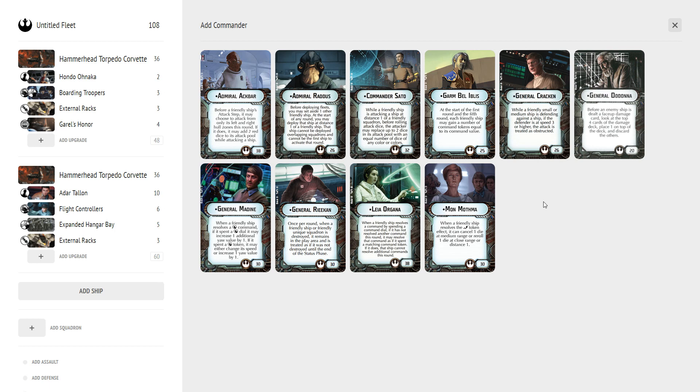Next is Madine. He can help, but the Hammerheads already have good maneuverability built in. He's best when they're flying fast at speed 3, but as noted, they don't really want to be at speed 3 all that often. They may use speed 3 early to get into position, but generally they slow down and form a firing line — kind of like the bombers in The Last Jedi, moving slowly all lined up.